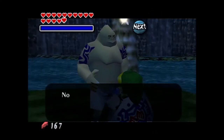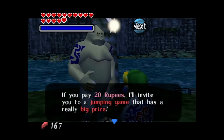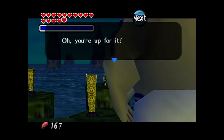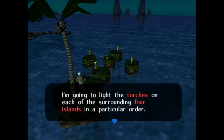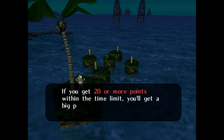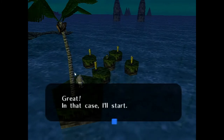We hookshot the tree and talk to the fisherman. Now that the seas are back to normal, he's started a little business aimed at tourists. If you pay 20 rupees, he'll invite you to a jumping game with a really big prize. The rules: he lights torches on each of the surrounding four islands in a particular order. Jump to the island with the lit torch before it goes out, and you get one point. Get 20 or more points within the time limit for the big prize.